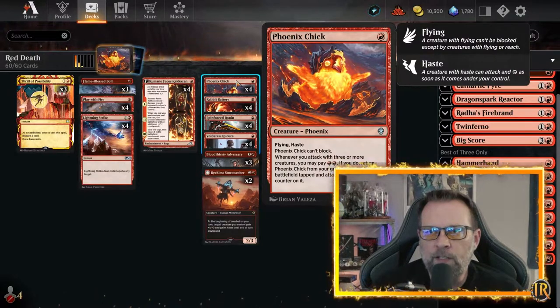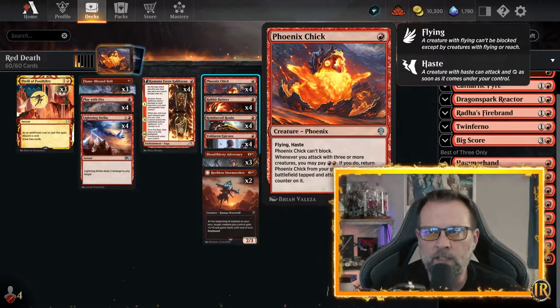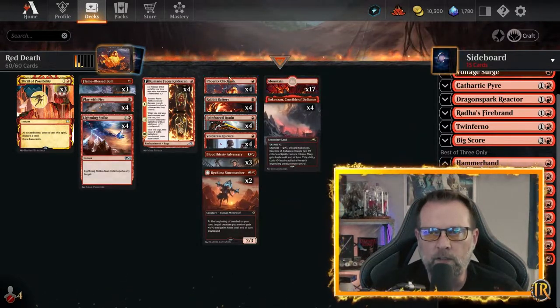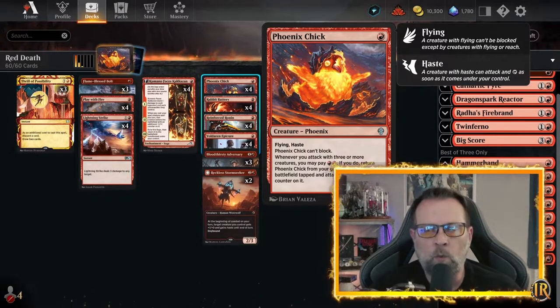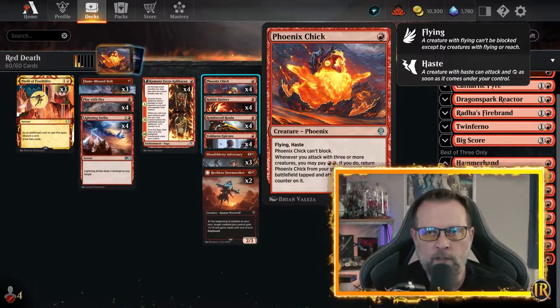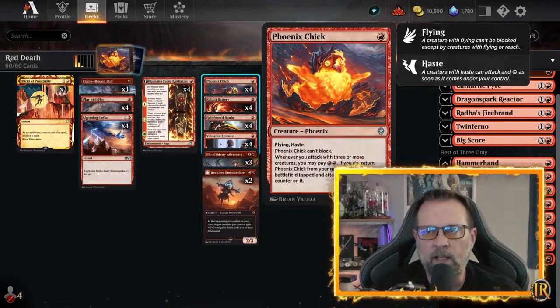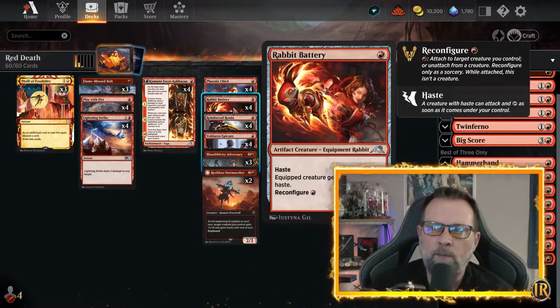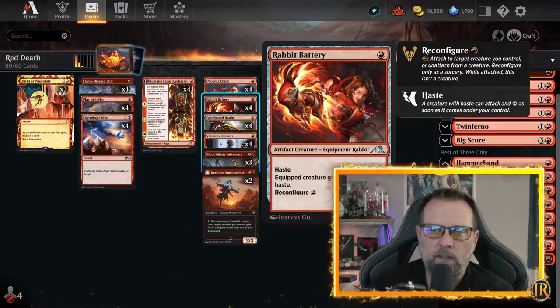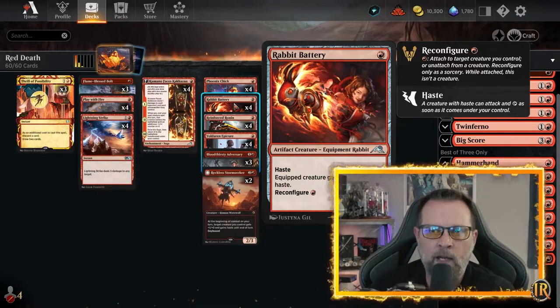We've got four Phoenix Chicks in here, so if you've got to get rid of something to Thrill of Possibility and you don't know what to get rid of, if Phoenix Chick is in your hand, that's what you discard — because it can come back from the graveyard. It's got flying and haste. It's a 1-1. If you attack with three or more creatures and pay two red, you get to bring this out of the graveyard, tapped and attacking, with a plus one, plus one counter — so now it's a 2-2. We also have Rabbit Battery, which is a hasty 1-1, and if you reconfigure it to another creature, that creature gets plus one, plus one.